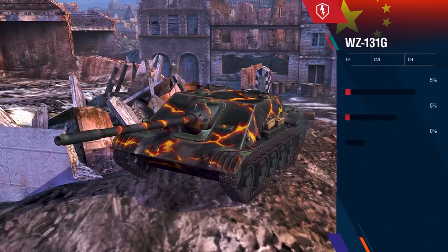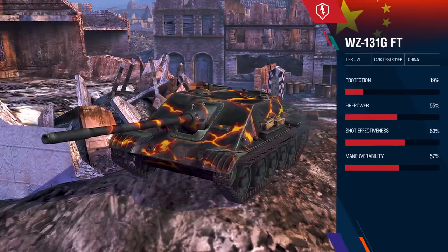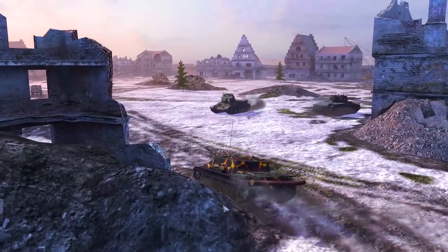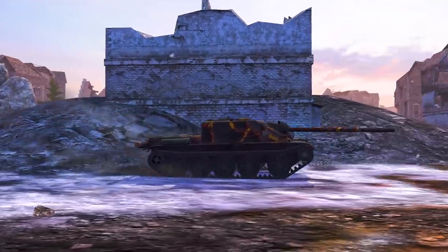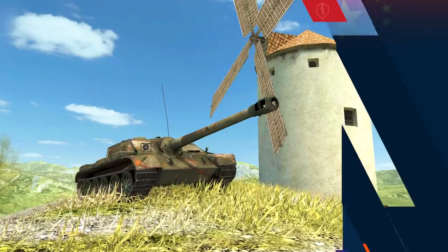The first new vehicle is the WZ-131G FT. This agile tank destroyer can defeat any Tier 6 enemy. It can always be where it's needed most.